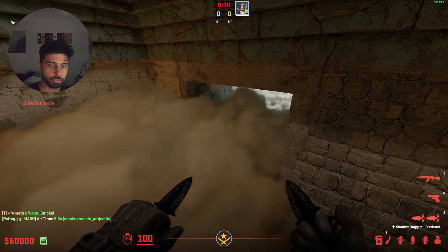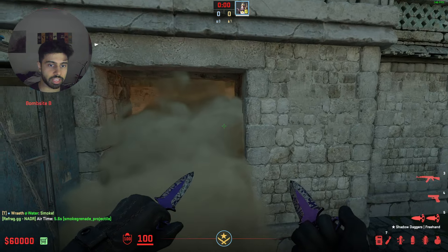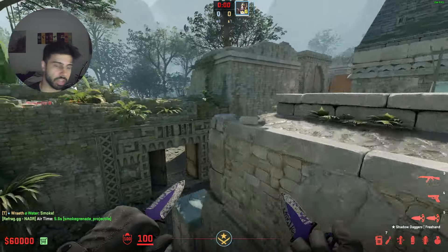It lands really fast, smokes this completely. It also goes pretty high so they can't boost. And it just isolates the B anchor on site so the cave player can't help.